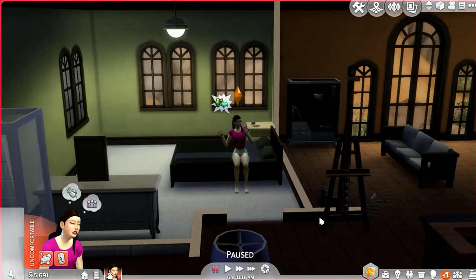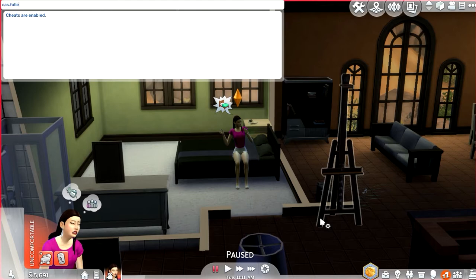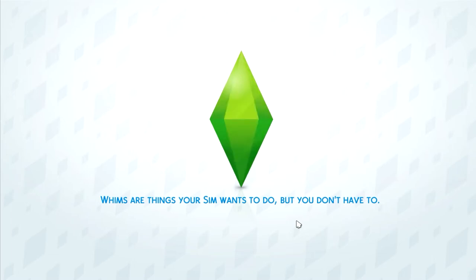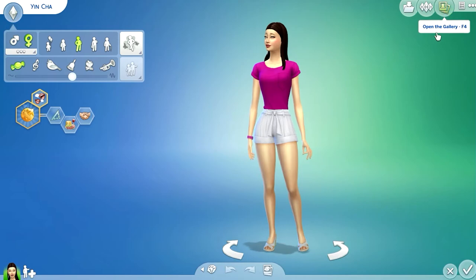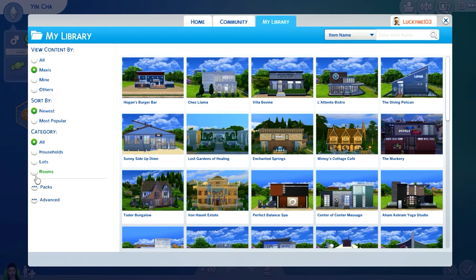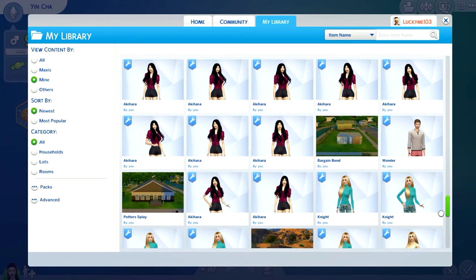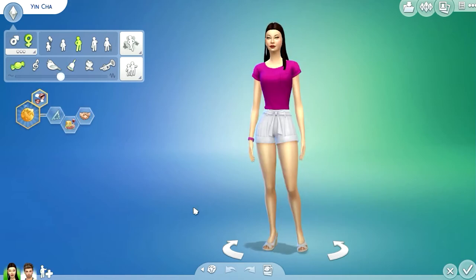Let's cancel this and we're gonna use testing cheats. I'll type 'testingcheats true' and then 'cas.fulleditmode.' Let's shift-click on her and go to Modify in CAS. First we're going to check out all the women's outfits, but I also want to download a male sim. I'm going to download Gabe here — he's going to join this family.